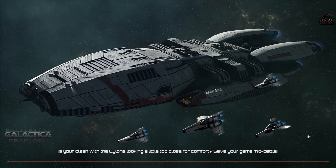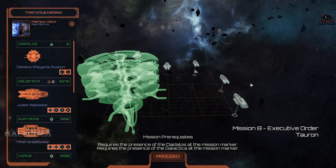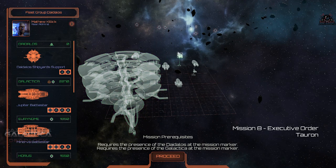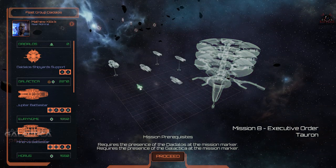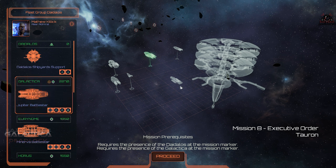Let's get cracking and take a look at the gameplay. The board is set and we're loading up the initial mission. This mission is going to deal with protecting — or attempting to protect — the president of the colonies. He's going to jump in and we're going to be in the area clearing out Cylons to make sure everything is safe for him. It takes place over Tauron colony and is mission 8 of 11.